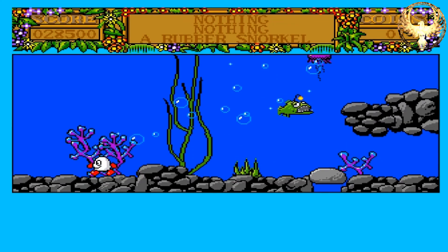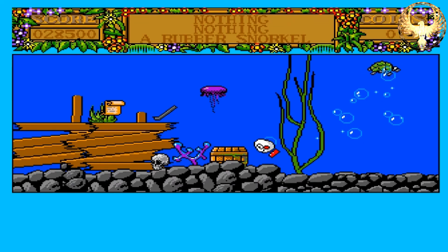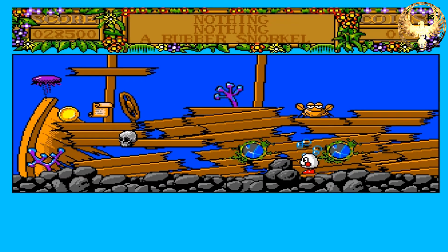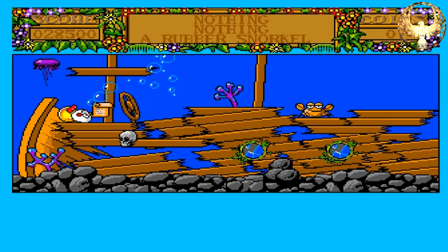Now on the Spectrum version, Amstrad, C64, what you needed was a saltwater shovel — and I'm going up to get the saltwater crowbar. And there's that crab. Now he was an absolute bugger to jump over on the 8-bit versions. So let's see how much of a bugger he is to jump over on the 16-bit. Can't even get onto that rock to jump up there. This is just frustrating. Falling off again — I'm really good at this. I remember this being an absolute pain in the backside on the Speccy version.